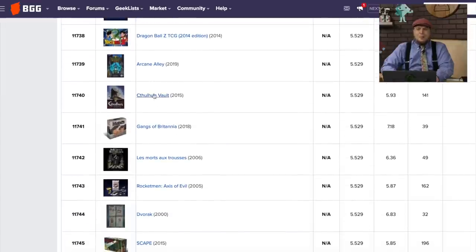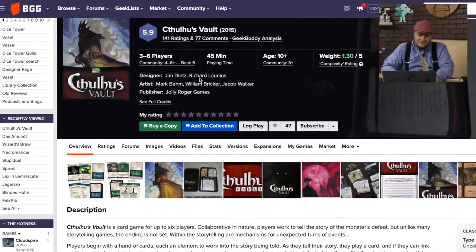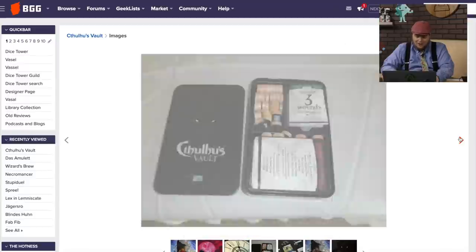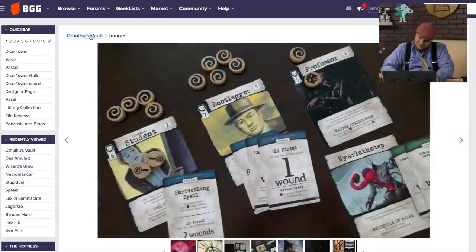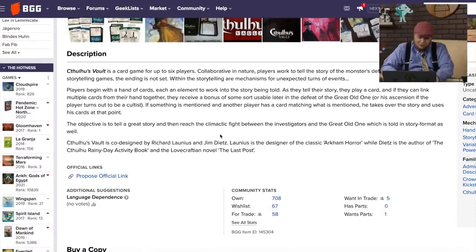Cthulhu's Vault — don't open it! I'm opening Cthulhu's Vault. It's from Jolly Roger Games, designed by Jim Dietz and Richard Launius, and came out in 2015. I remember both of them telling me about this game. Jolly Roger Games was not really ever known for their high quality. It's a collaborative storytelling game — you're trying to tell the story, but the ending's not set, so you're dealing with negative things. I might give that one a whirl.